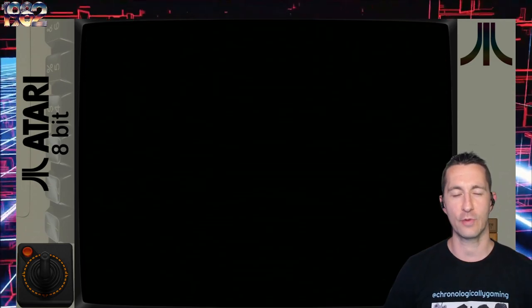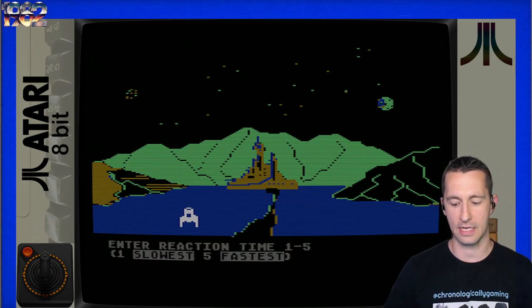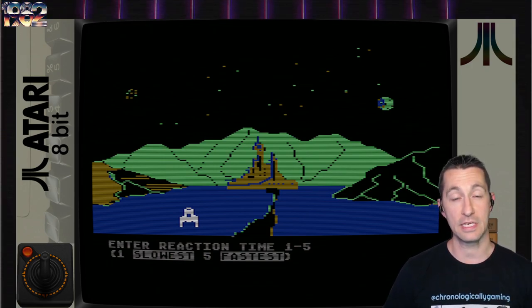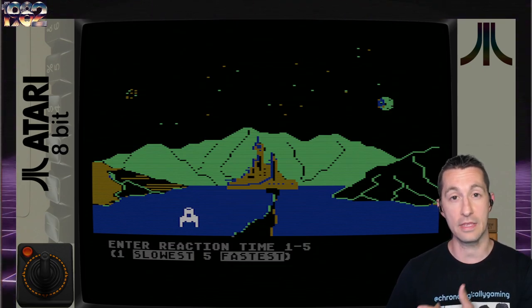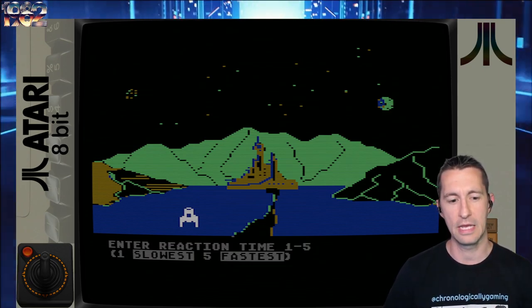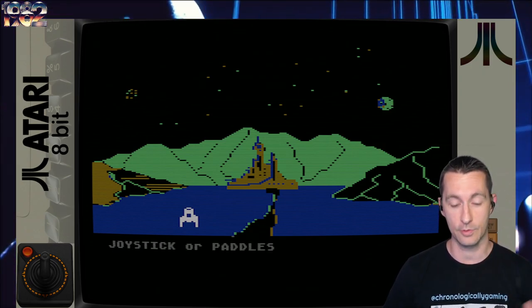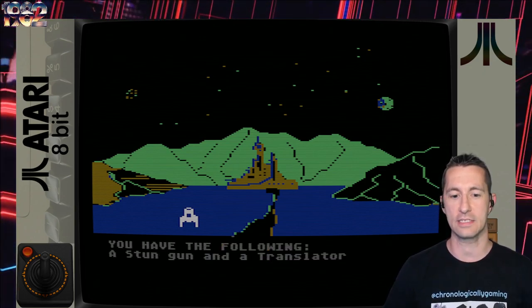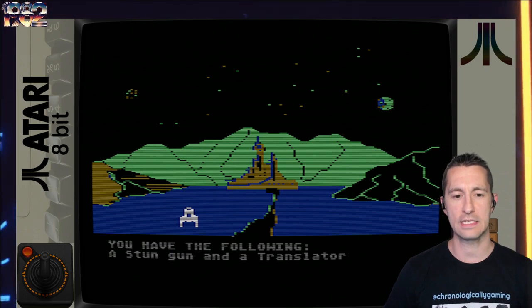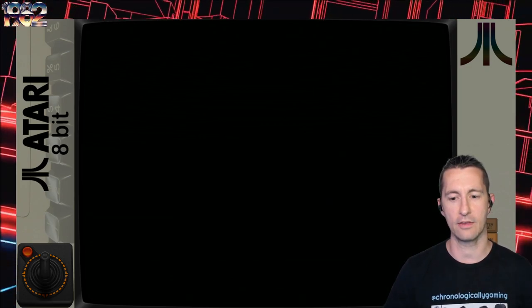What will Probe 1: The Transmitter be like? I'm going to fast forward through the beginning, and then they're going to ask us for reaction time — we've seen games where they test how fast you type something in. I'm going to select the slowest reaction time since we don't know exactly what to expect. Then joystick instead of paddle controls. We have a stun gun and a translator — most likely to translate the alien language, I'm guessing.